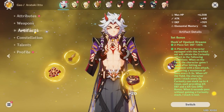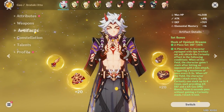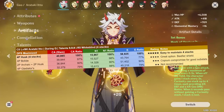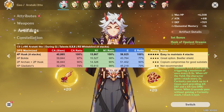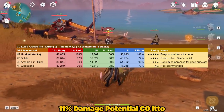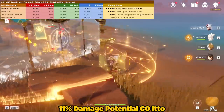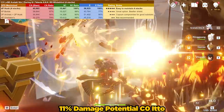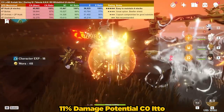Now we can finally move on to his build, starting with artifacts. The Husk of Opulent Dreams seems to have been tailor-made for Arataki Ito. Looking at the chart, it is the best-in-slot for all sources of damage — charge attacks, normal attacks, and his elemental skill. However, it can sometimes be awkward to maintain all four stacks, and you may end up not snapshotting some additional defense stacks you haven't built yet.